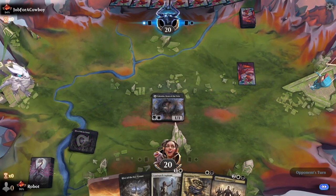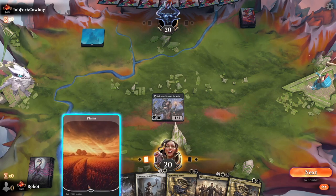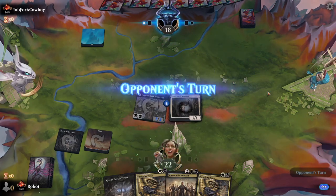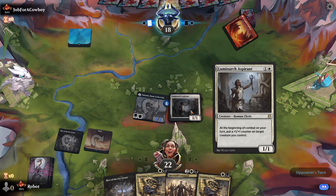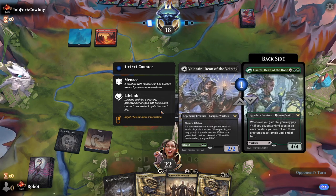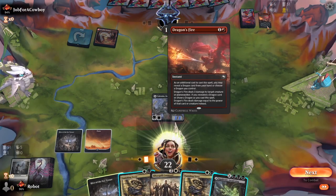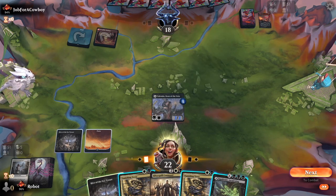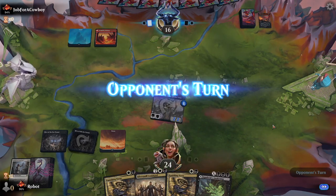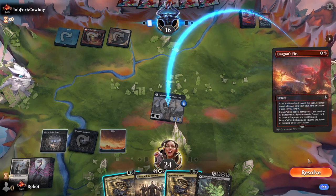Job for a Cowboy — interesting name. More blue mana. What is Valentin doing in this art? It looks like he's taken apart a skeleton. Not my Luminarch! That's so rude.